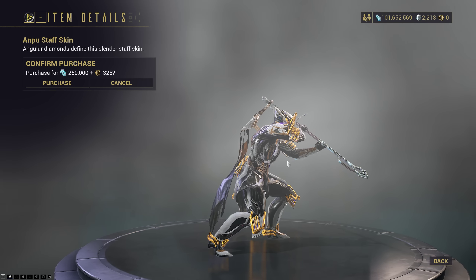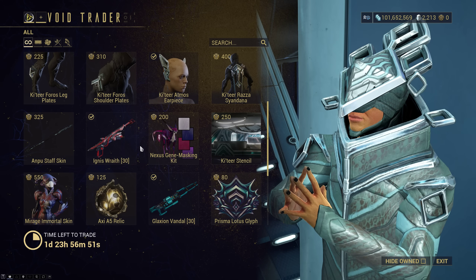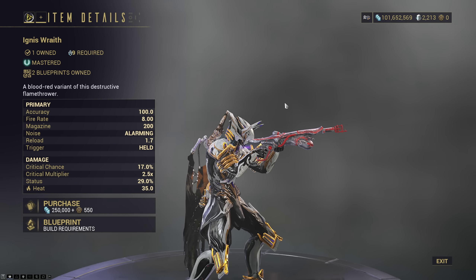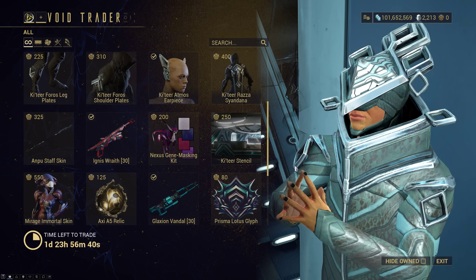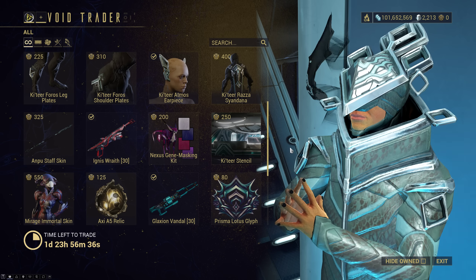Anpu staff skin — I'm also not too fond of that. Dignis Wraith is back again. So if you haven't picked it up yet, you can get a copy of that weapon from Baro here. Otherwise, you can get it pretty easily for very, very cheap or free from other people if you ask around.